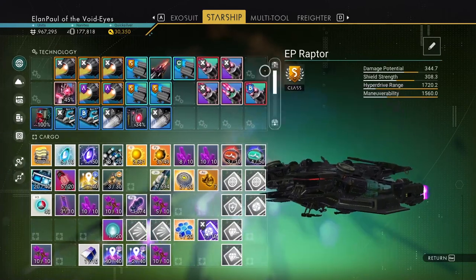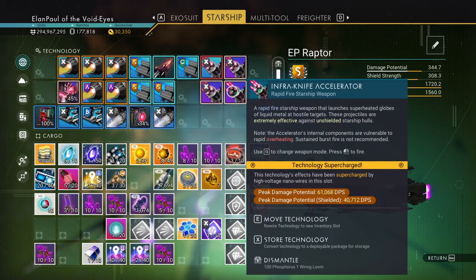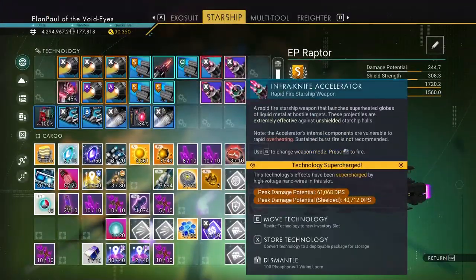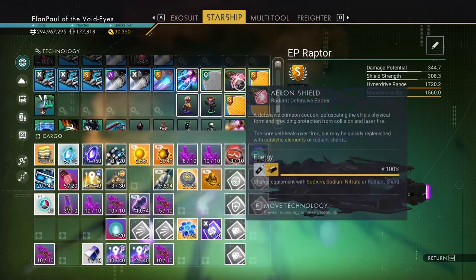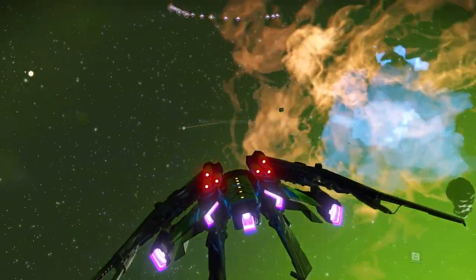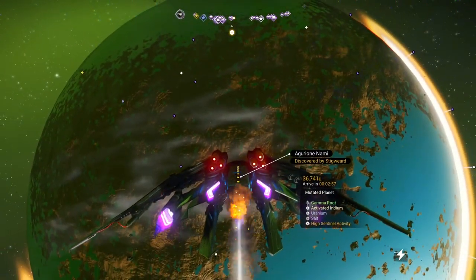My top damage has dropped to 61. If I go to shields it's still at 61, but you notice the damage potential itself drops and it boosts my shields. Nothing actually happens in the stats display, so we'd have to get into a battle to test that theory out. Let's go back to balance and go down to the planet to take a look at things.